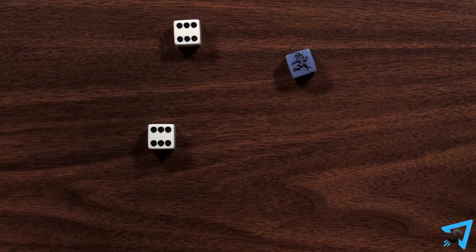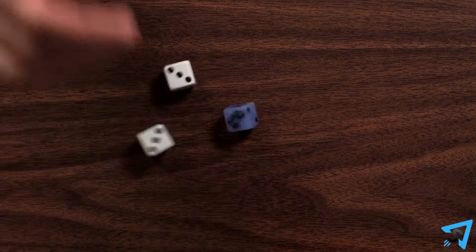If you roll triples after rolling doubles two times in a row, you do not go to jail but move anywhere on the board. Then end your turn.